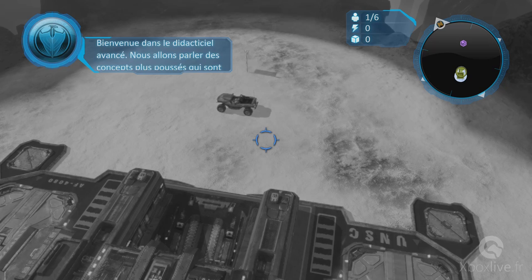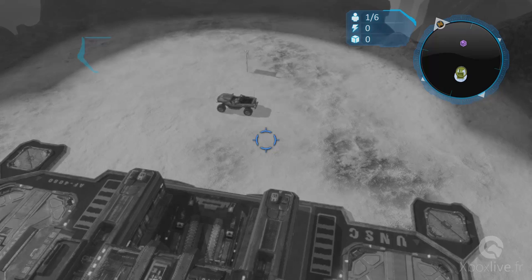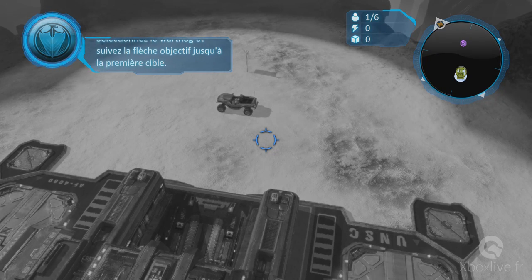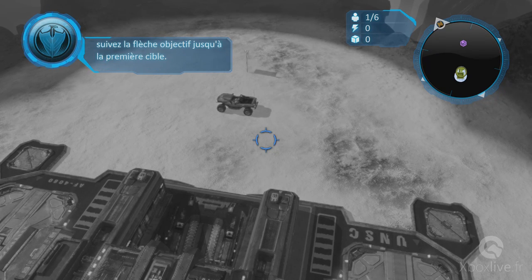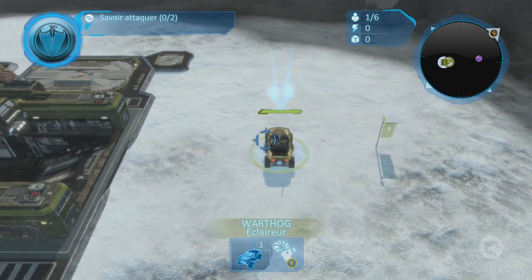Bienvenue dans le didacticiel avancé. Nous allons parler des concepts plus poussés qui sont à votre disposition. Sélectionnez le Warthog et suivez la flèche objectif jusqu'à la première cible. Oui, commandant.